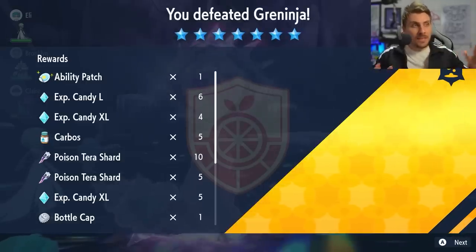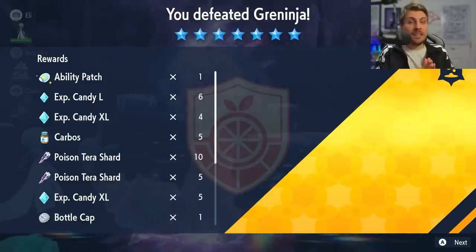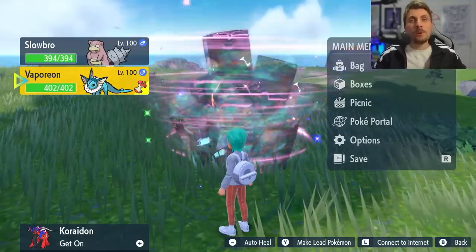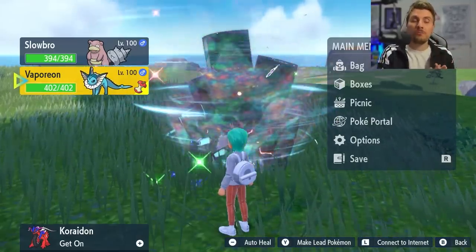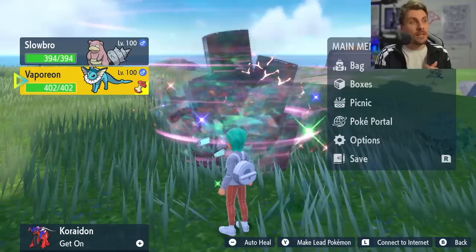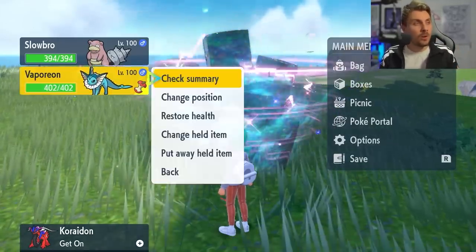You'll also be able to start farming these super valuable high item drops that you get alongside it once you've caught the Greninja, as you are only able to catch one Greninja per save file. The two Pokémon we are highlighting today are Slowbro — a Pokémon we have a lot of familiarity with from the Cinderace raid — and the other option, if you'd like something a little different, is Vaporeon.